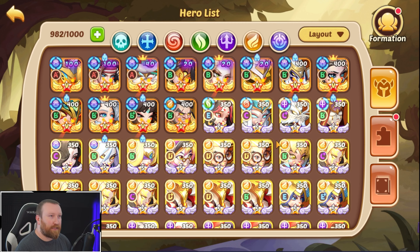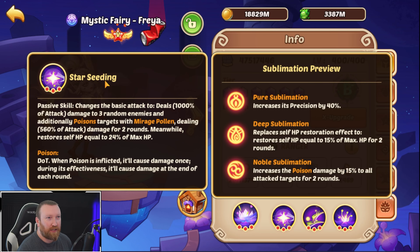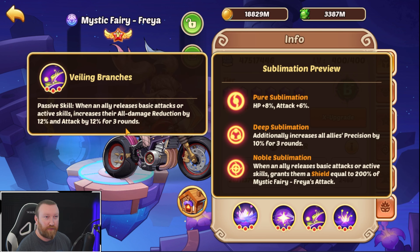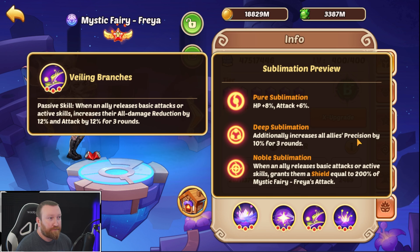Let's talk about the hero and explain why she's so good. Looking at maxed out Mystic Fairy Freya, starting with her passive skill Star Seeding: changes base attack to deal damage to three random enemies, additionally poisoning them with Mirage Pollen and dealing 560% attack for two rounds, while restoring self HP. The main takeaway is the Mirage Pollen. Her next passive, Veiling Branches: when an ally releases base attacks or active skills, increases their all-damage reduction by 12% and attack by 12% for three rounds — that stacking attack buff for your big damage dealers is really significant. It also increases their precision by 10%.